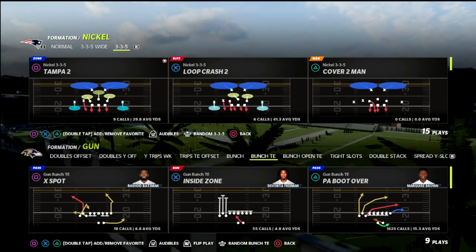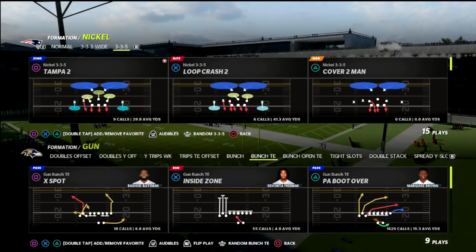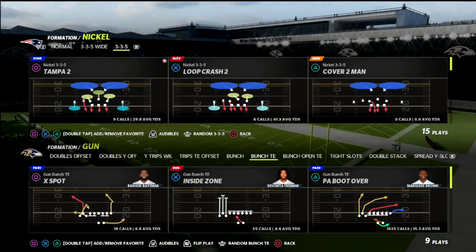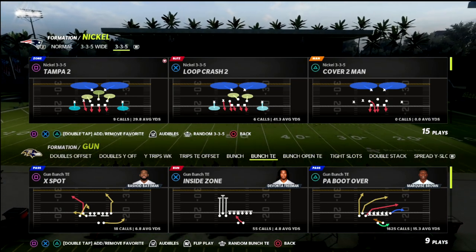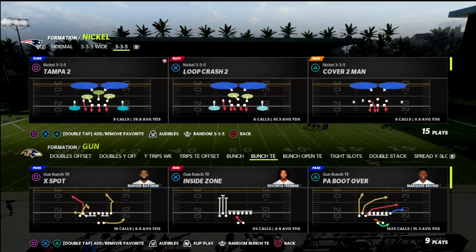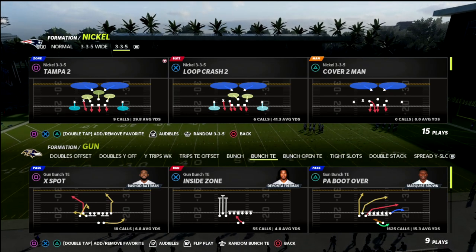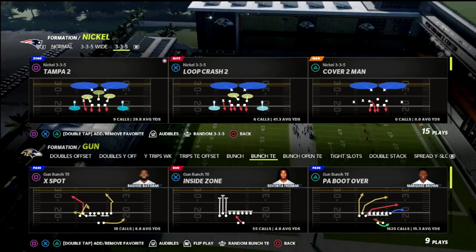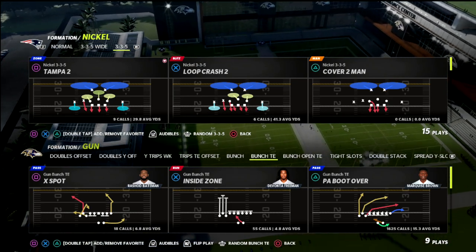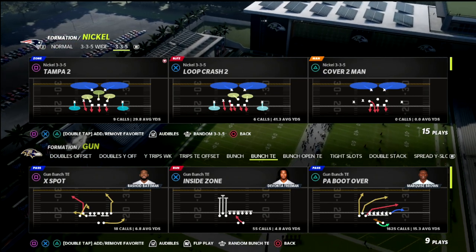Make sure you subscribe if you're new. If you want to get all my ebooks, join the Patreon. The defense we're going to be talking about today is the 3-3-5 Wide out of the 46 playbook — that ebook is in the Patreon, just like all 14 of my offensive and defensive guides. There's a link in the description where you can join for just $10 a month.